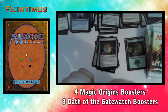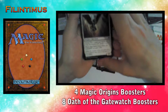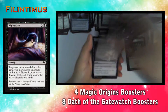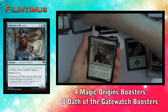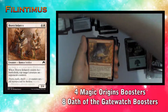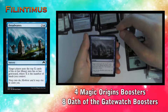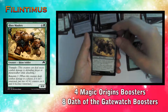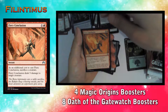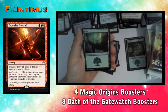Our last Magic Origins pack. We have an Aven Battle Priest, a Night Snare, a Bone to Ash, Valorous Disciple, Vine Snare, Heavy Infantry, a Prickleboar, a Reef Scuttler, Dreadwaters, Rogue's Gloves, a Grasp of the Hieromancer, a Fiery Conclusion, an Embermaw Hellion, and Exquisite Firecraft as the rare.